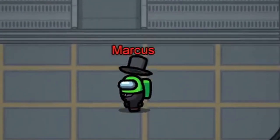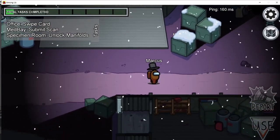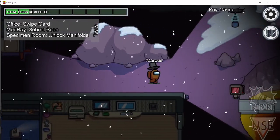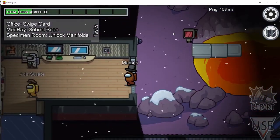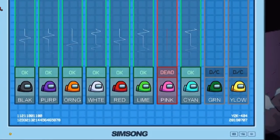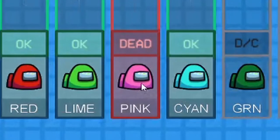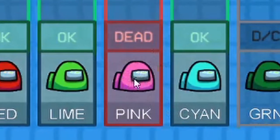Vitals only appear on one of the three maps: Polus. To get to vitals from spawn on Polus, head downwards, to the right, then down again, further to the right towards the lava, and there you go. The vitals give you a live feed telling you who's alive and who's dead. When someone dies, they'll go red and it will say 'dead' on the screen. If they died in a previous round, it will say 'deceased.'